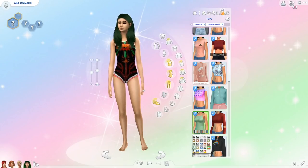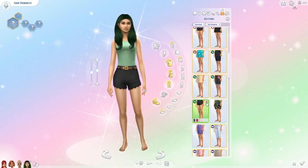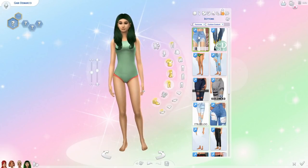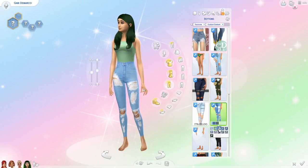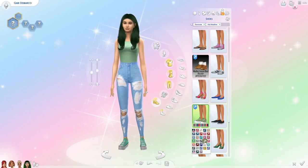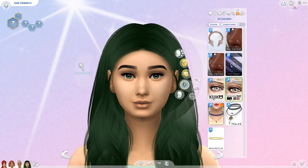Her warm weather outfit is another one I really want in real life. I love the green tank top bodysuit I picked out, and I paired it with these really cute high-waisted ripped jeans — if anyone knows where to buy pants like these, let me know because I want them! For shoes I gave her some green platform Converses, and then just some lashes and a necklace.